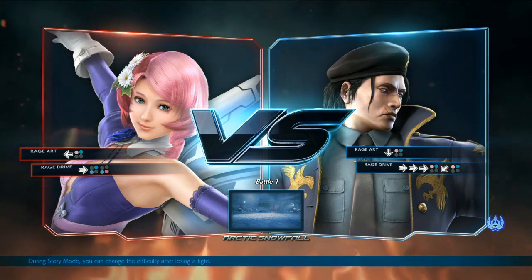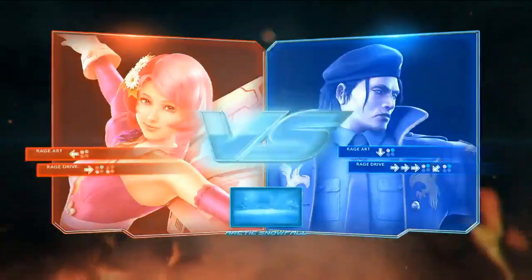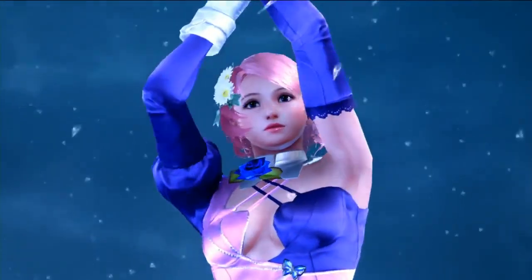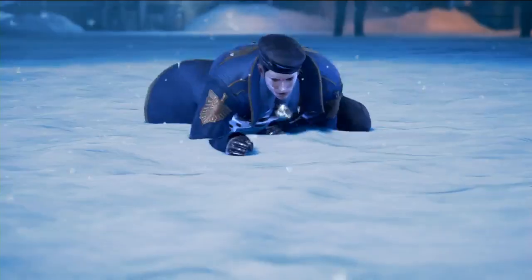Secondary or third or fourth character, and it is usually Dragunov or Kazumi. Super solid characters. So let's see, Kokomo versus Chanel. This is gonna be a really, really good match.